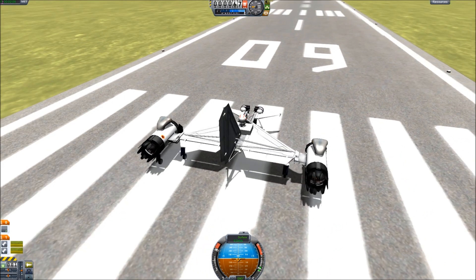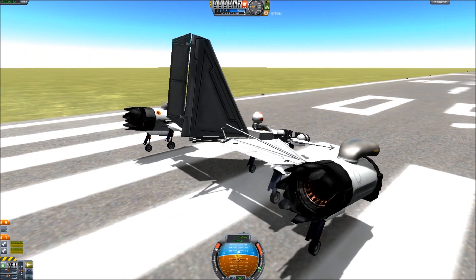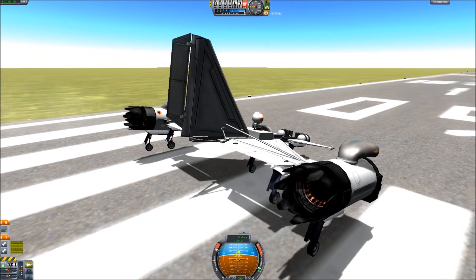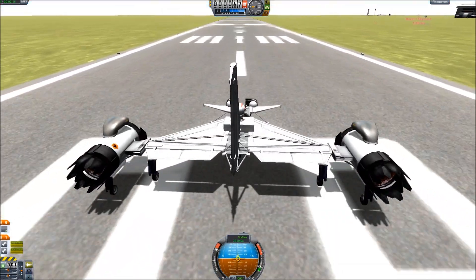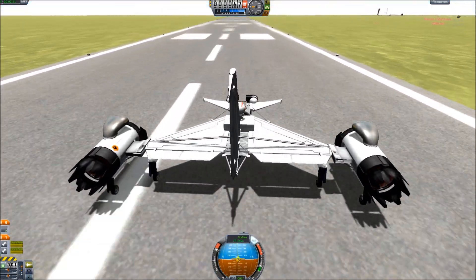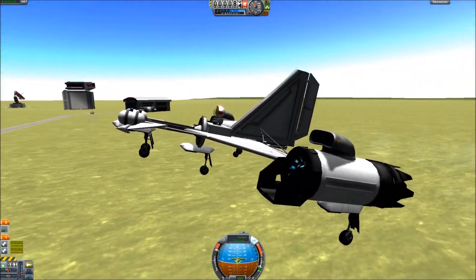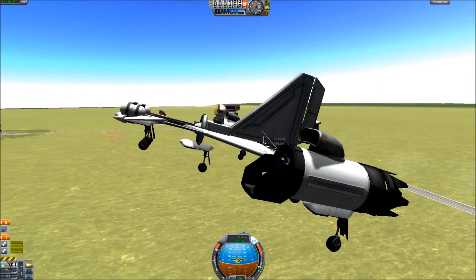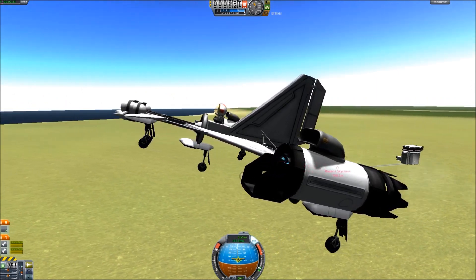These two jet engines will get this tiny little craft going so fast. I haven't tried putting rocket engines on it yet, but I imagine I could. It takes off on a dime — just love it. You do need SAS during all powered flight, especially takeoff. Once you take off, you're going to need to trim down because the nose is going to want to come up.